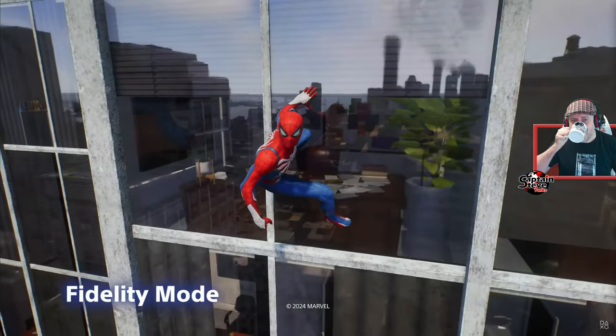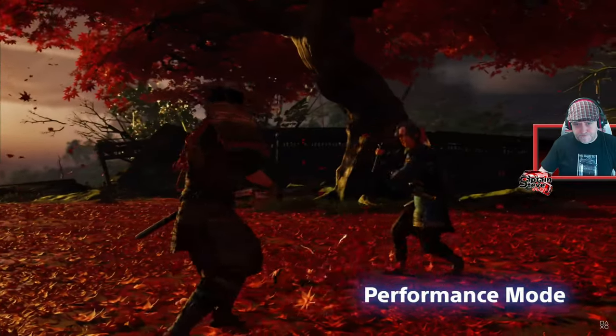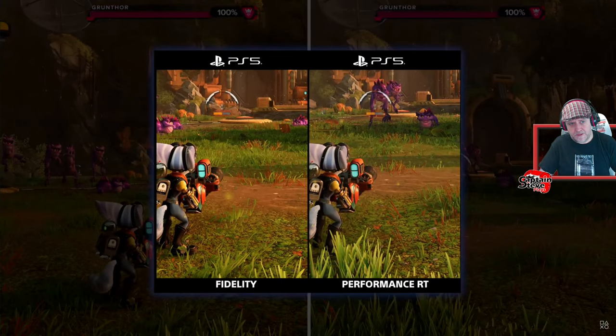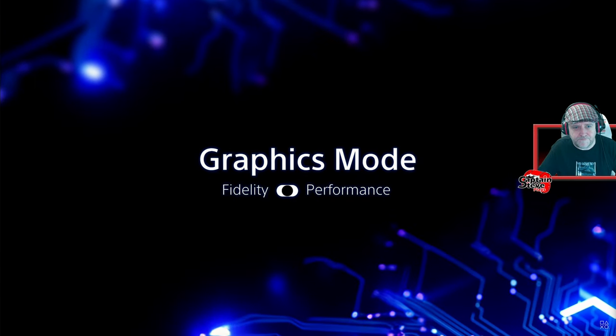Fidelity modes emphasize visuals, typically through higher resolution rendering, and might have enhanced detail or more ray tracing, but games only run at 30 frames per second — the visuals can be choppier and controls less responsive. Performance modes emphasize frame rate, typically running at 60 frames per second. Players are choosing performance about three-quarters of the time. Removing that decision — or at least narrowing that divide — is one of the key targets for PlayStation 5 Pro.